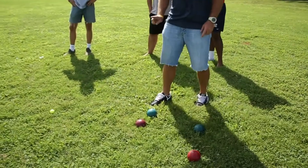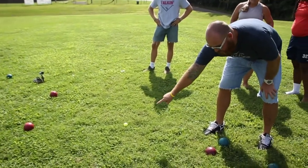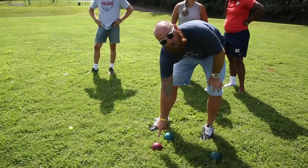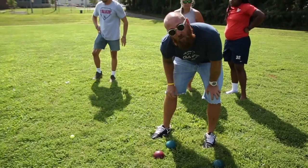Red gets one point because they have the closest ball to the jack, and green only gets one because the green ball is directly behind our red ball — that's the next closest ball. So the score is one to zero, red.